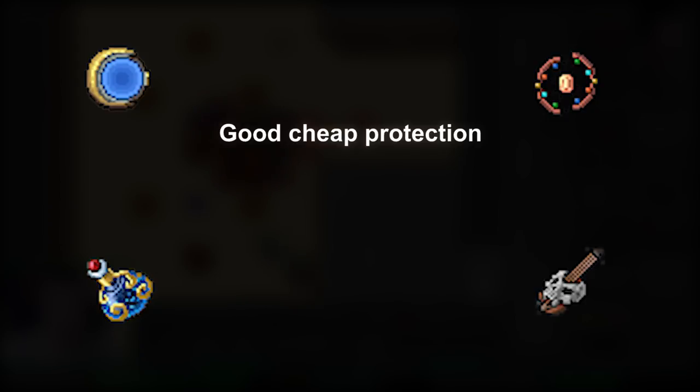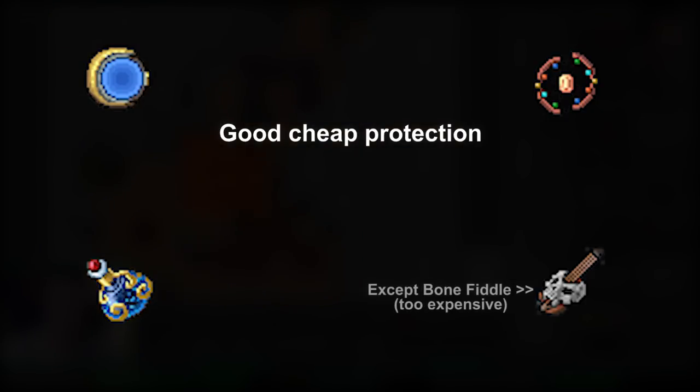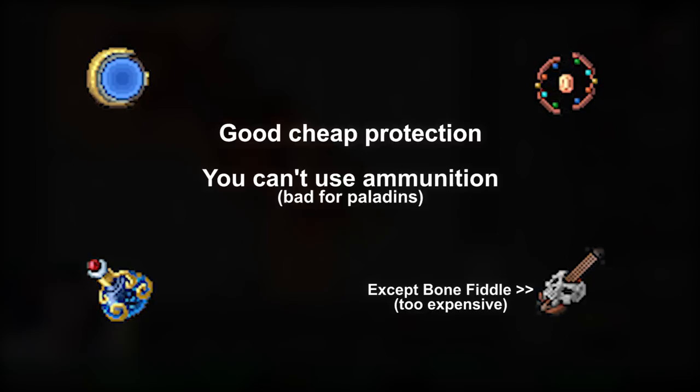Ideally, if you need this kind of protection, you should have these items as soon as possible, because they offer a fair amount of protection at a low cost, except the Bond Fiddle which is quite expensive. The only downside is the inability to use ammunition, and the only vocation affected by it are paladins.